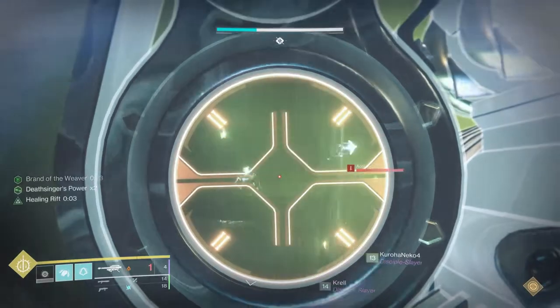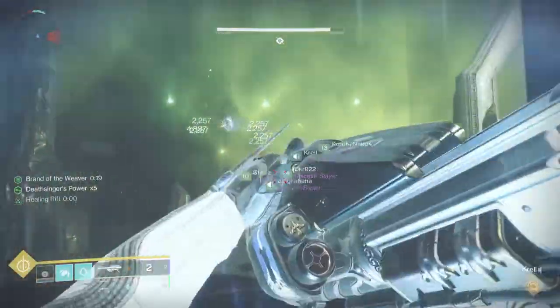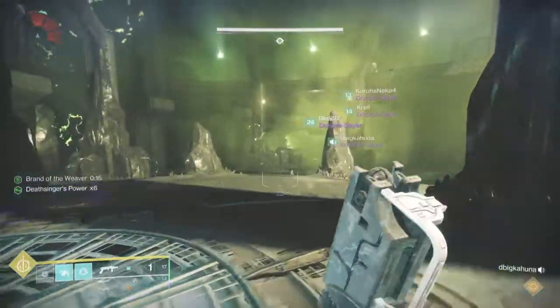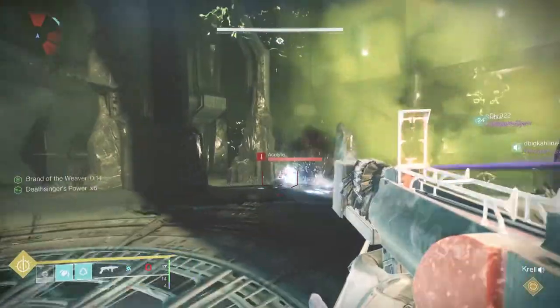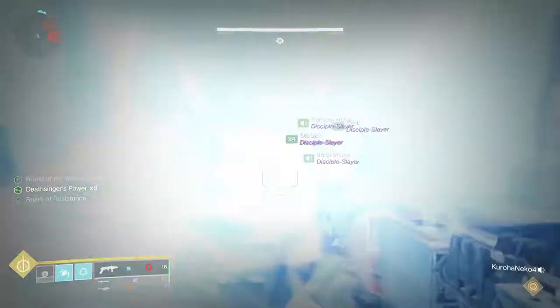The third person on both the right and left sides just focuses on killing adds in the main room, because if they don't clear those adds, they'll spill into the rooms you're in. While you're on the plate, you also need to worry about adds coming from the top and the bottom.